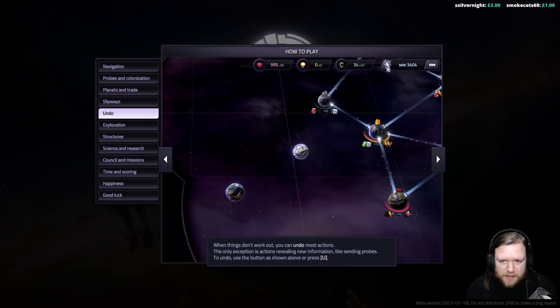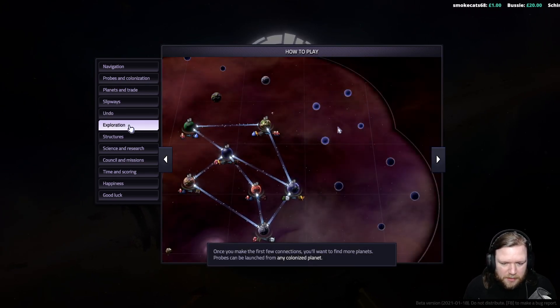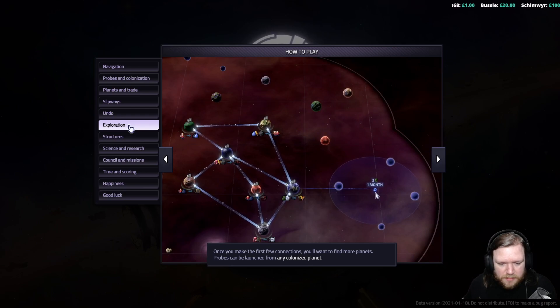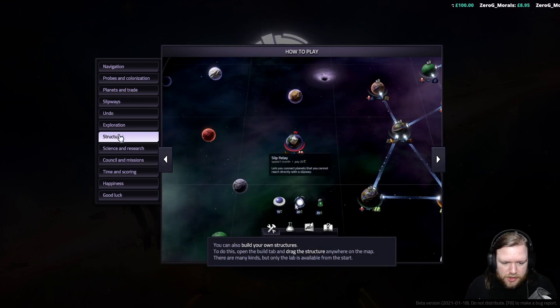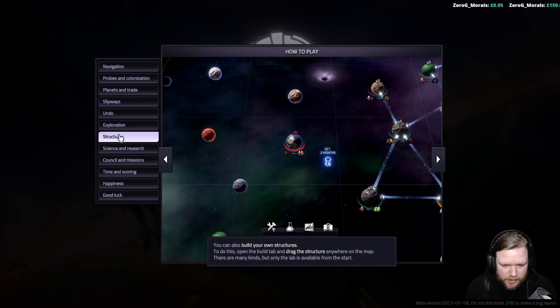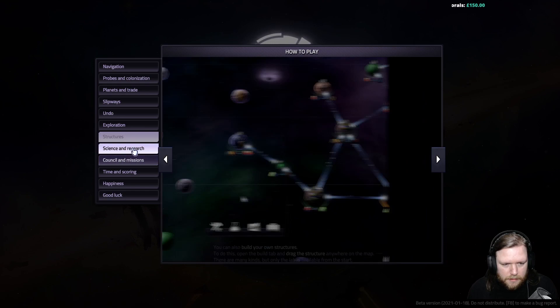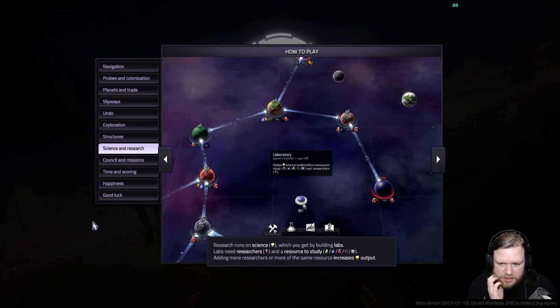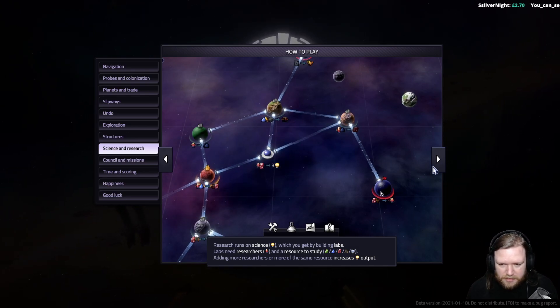Once you make a few connections, you'll want to find more planets. Probes can be launched from any colonized planet. You can also build your own structures — to do this, go to the build tab and drag the structure anywhere on the map. There are many kinds, but only the lab is available from the start. Research runs on science, which you get by building labs. Labs need researchers and a resource to study. Adding more researchers of the same resource increases output.